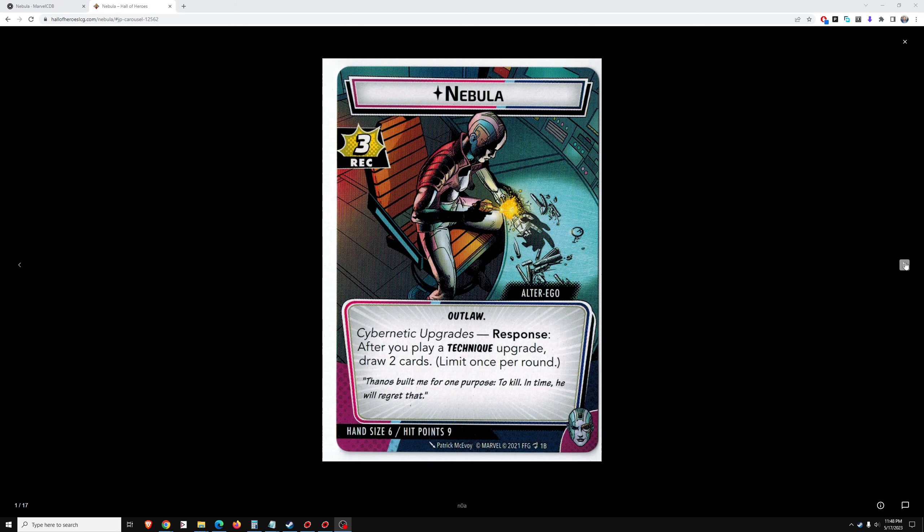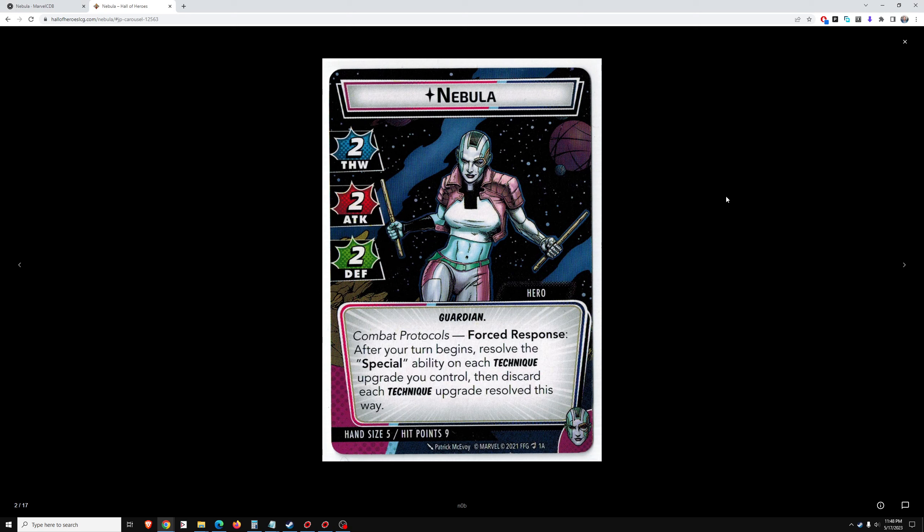Probably won't use it too much after that, but it'll be good on round 1. Nebula has 2-2-2 stats — that's good. Forced Response: after your turn begins, resolve the special ability on each technique upgrade you control, then discard each technique upgrade resolved this way. Interesting that it's forced. We'll have to withhold judgment until we see the special abilities on each technique upgrade.